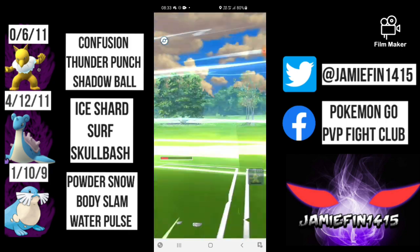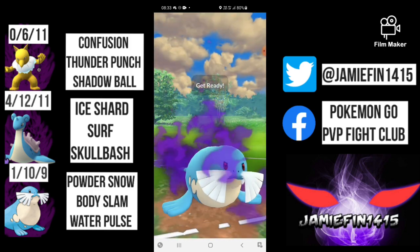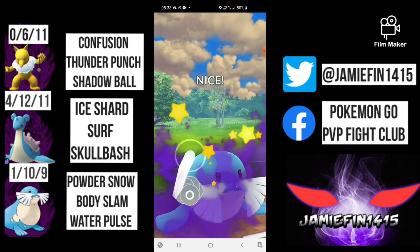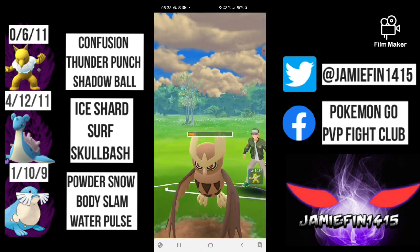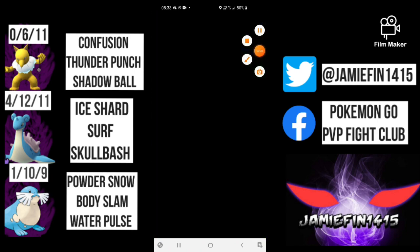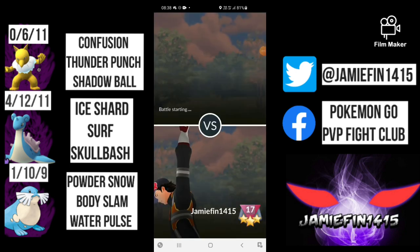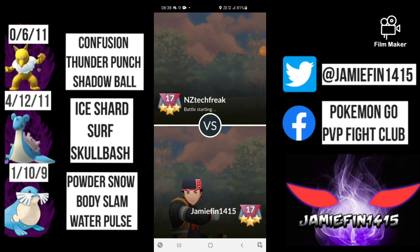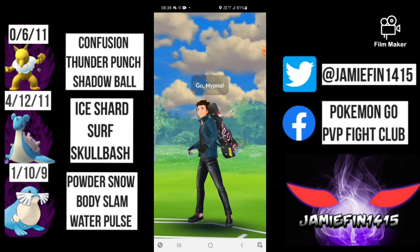Things to note in that matchup: obviously Lapras and Sealeo didn't have the best matchup against Mankargo as our ice-type moves would be resisted, whereas the Incinerates would hit for decent neutral damage. However, if I would have stayed in with Hypno, the Machamp could have potentially swept our backline. So when using the ABB team, it's essential that you do swap out.